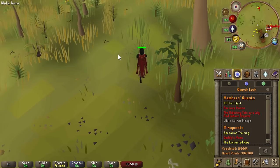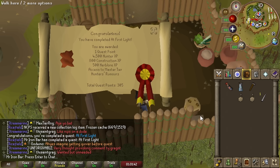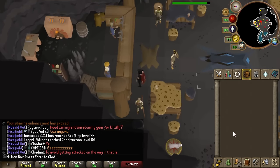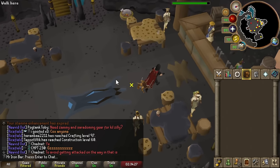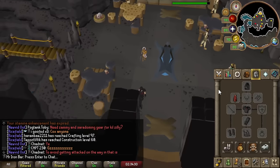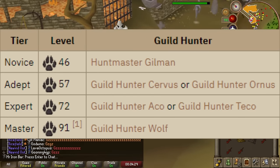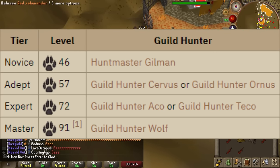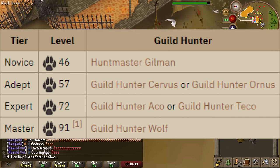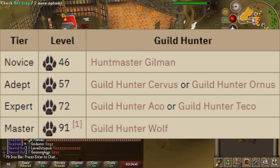Oh no, jaguars — PTSD from the Colosseum. I didn't even realize I finished the quest. I just have to keep hunting these animals until I get a specific item from them. Rumors are assigned in the basement of the hunter's guild. There are quite a few NPCs here — the lowest level gives rumors at level 46, and the highest tier is master at 91 hunter from the guild hunter wolf.